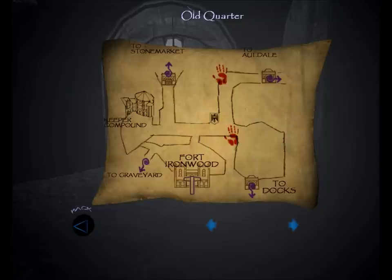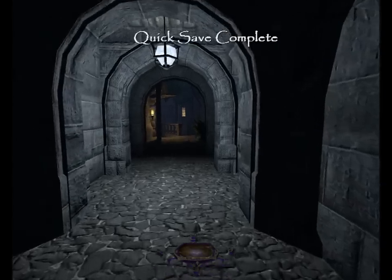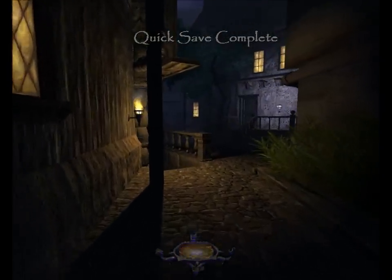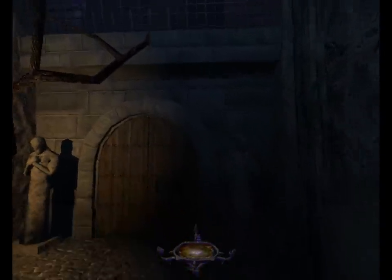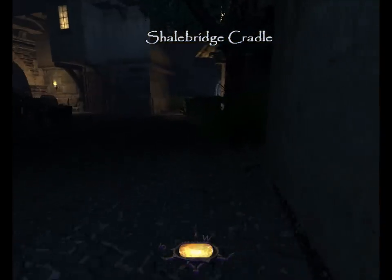I should show you the old quarter map because you haven't seen it yet. We started at the keeper compound in the west. You can get to Fort Ironwood directly through the graveyard through an exit in the southwest. Fort Ironwood itself is here in the south. To the north is the exit to Stone Market. Here's the watch station, the fences house, Carmen's Place. Across from Carmen's Place in the northeast is the gate to Alldale. Here in the southeast, where we're headed, is the gate to the docks. That imposing structure behind the gate is the Shale Bridge Cradle.